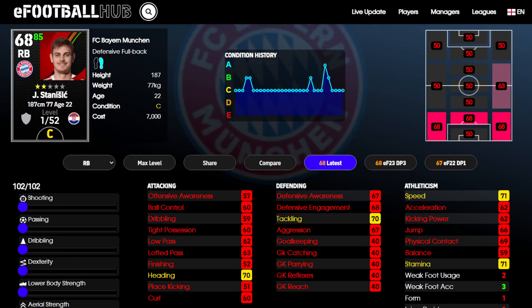Hey everyone, quick video today. I'm going to show you a bargain buy that I found on the game a while back. This is Hozip Stanisic from Bayern Munich. He's down as a right back, defensive fullback. He costs only 7,000 GP.